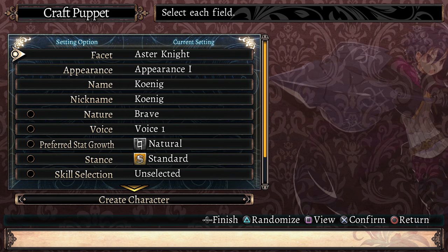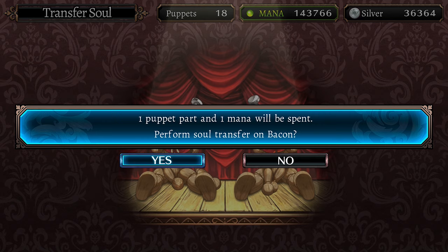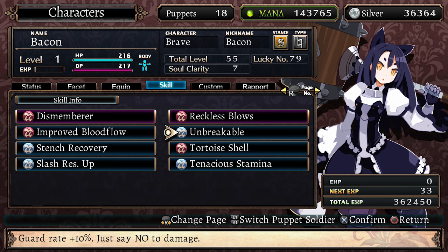The Puppet Workbench is used to create puppet soldiers in your brigade from soul vows and puppet parts. As you progress through the game you'll eventually unlock an option that will let you customize your characters even more. The Transfer Soul option will let you extract a puppet soldier's soul and place it into a new puppet body. This will revert your puppet back to level 1 but it will keep some of the features from the old body. When you transfer a soul you'll be able to transfer a certain number of skills, meaning you'll be able to take skills from one facet and use them on another.